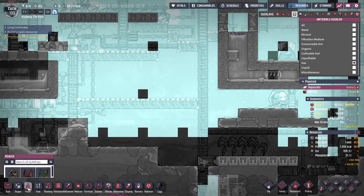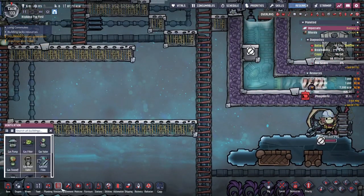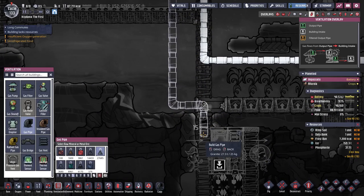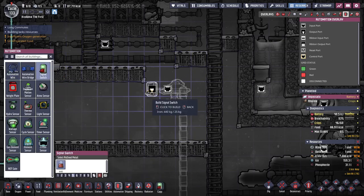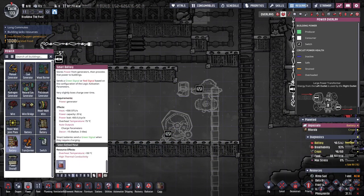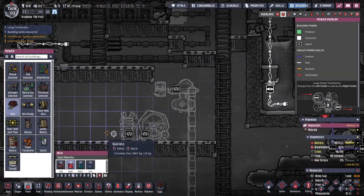I could just build a pump — let's just build a new pump and I will power it manually. So automation wire plus a signal switch, gas pump, gas pipe, automation wire, signal switch. Now it's going to need power. Smart batteries are expensive — 200 iron. Build a regular battery then. I'll only power this once in a while and when I want to.